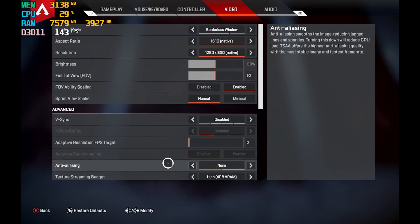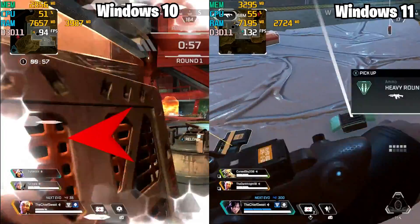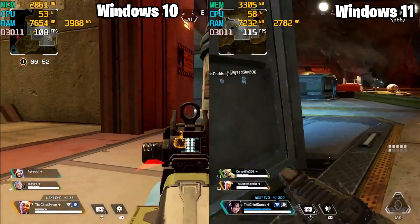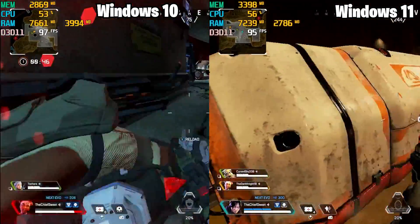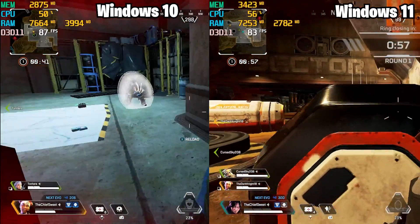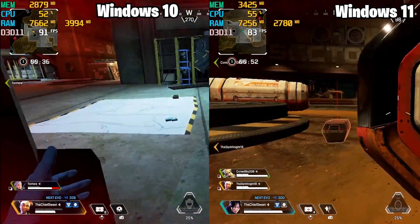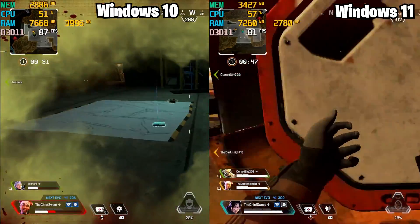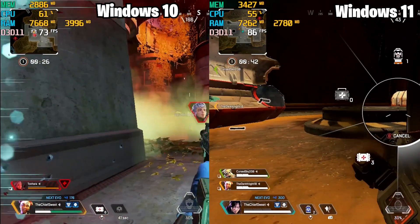Next up is Apex Legends. I played the exact same map, landing in the exact same place. The FPS was pretty much identical between Windows 10 and Windows 11 — reading exactly the same depending on where I went. I got highs up to 120 FPS, and in fights it was between 80 to 90 FPS with real lows of high 70s. However, the game looked a whole lot better on Windows 10 and didn't feel as stuttery as Windows 11.